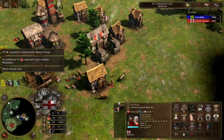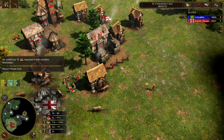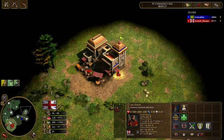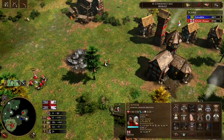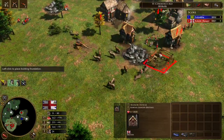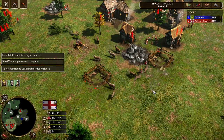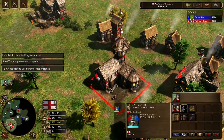If he'd done a 10-10, then maybe I would have sent in six musketeers or six longbowmen. But now I see he's slow, so I can take my time — play a bit more boomy. Just don't over-boom though; keep all your villagers on food and coin.